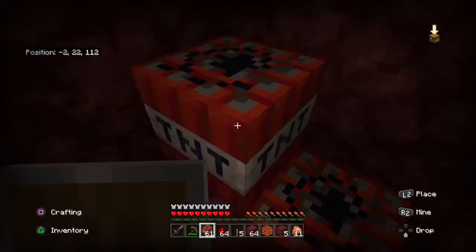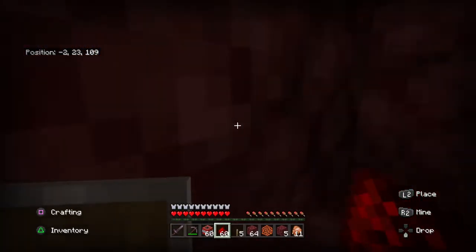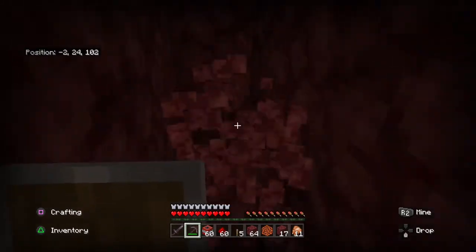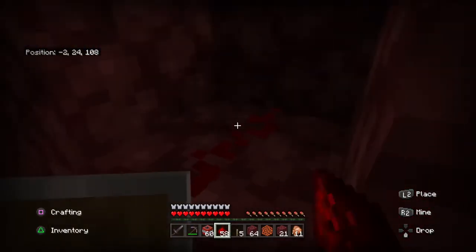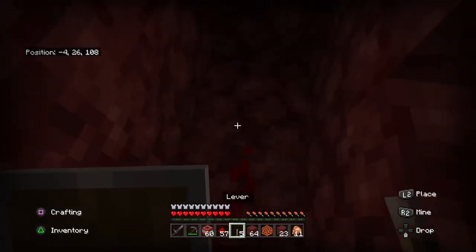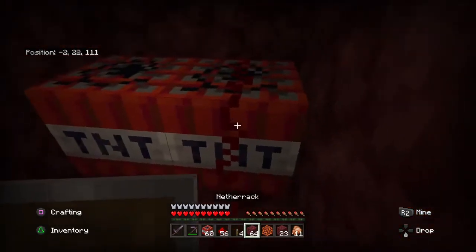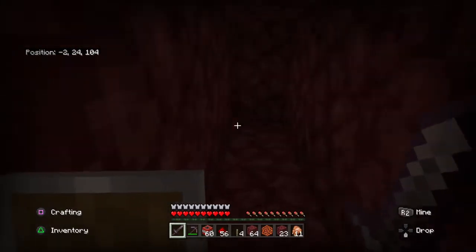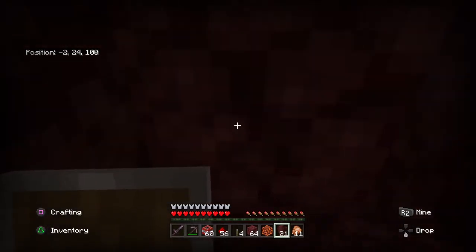Now I'm going to come here and place TNT like that, and I'm going to put some redstone. Then I'm going to dig a little corridor like this to make sure I'm far enough because the TNT is going to explode. I don't recommend using beds — when you use beds you really don't have time to run. So what you're going to do is plant that redstone, make sure it's connected to the TNT, and then place some blocks in front of you before activating it.